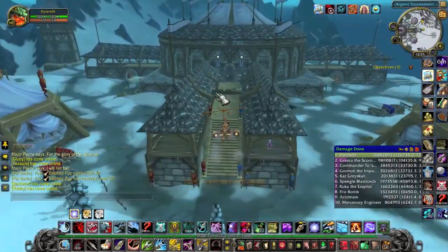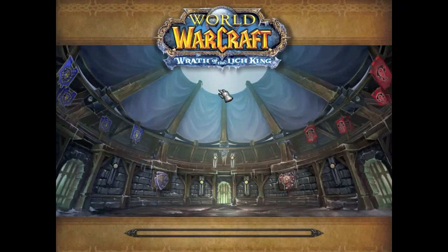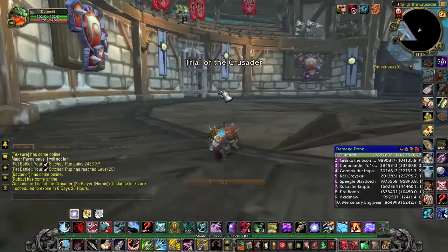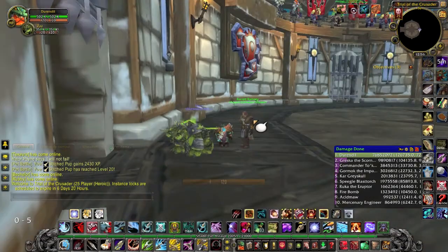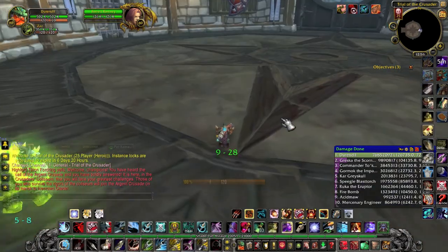Hello and welcome to this guide to the Trial of the Grand Crusader. This raid consists of 5 encounters. The first one will be the Beasts of Northrend. This is a 3-phase fight where you will have to fight 4 different bosses.